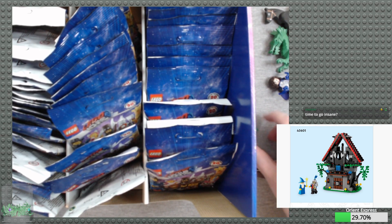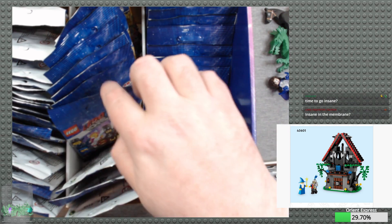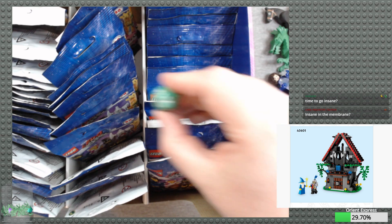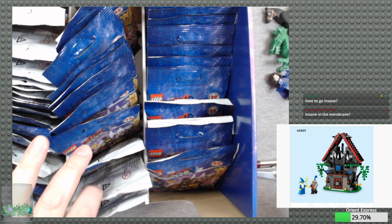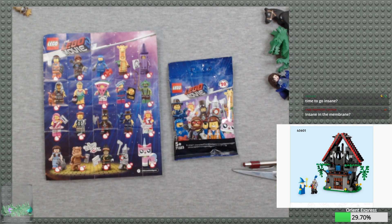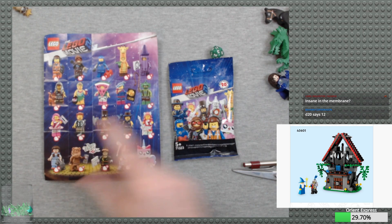All d6 — alright, 4, so we're going for the middle. D12 — alright, that is a 4. So 1, 2, 3, and 4. Let's go ahead and start a prediction — you can all guess what is inside the minifig pack, get your predictions in. My d20 says 3, so that would be Benny. Yours is 12 — that would be President Business golfing.